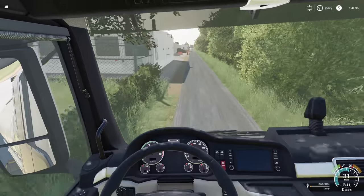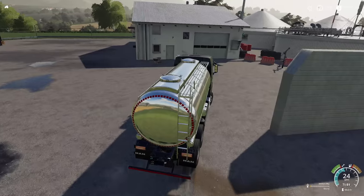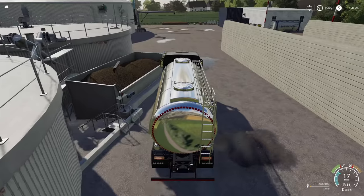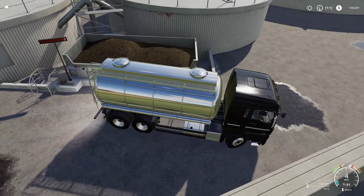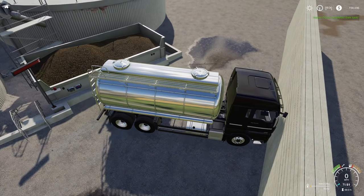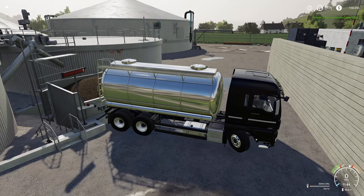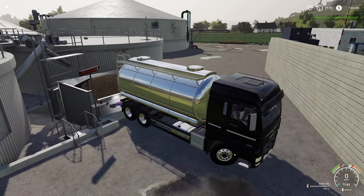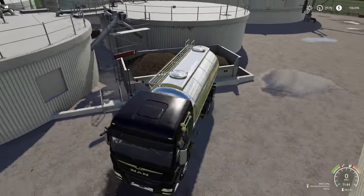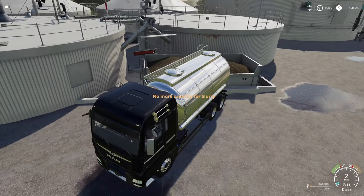That's dumb. Let's pull in here. We're going fast — first person is letting me down. We should be able to pull right beside and just unload. We're going to get a trigger for it. So far I'm not getting a trigger to unload slurry here. What if we just unload anyway? No more capacity for slurry.